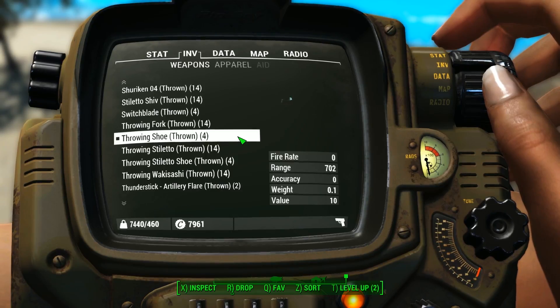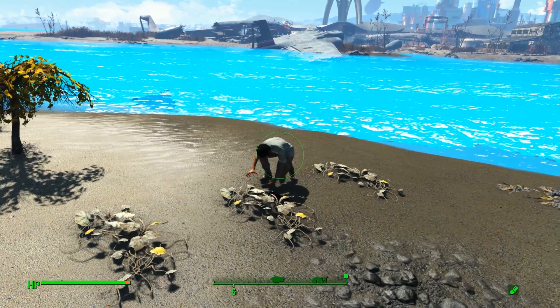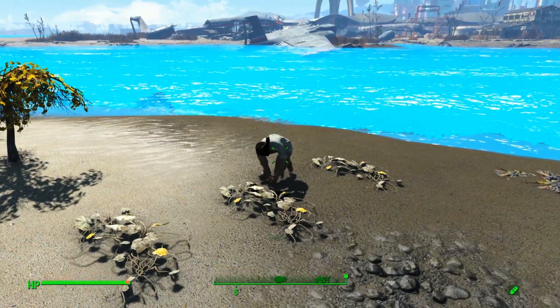This weapon right here — if you want to call it a weapon — is a shoe. Whenever you draw a weapon there will be some slow motion that makes it easier and cooler to use. But yeah, who uses a shoe as a weapon anyways, right guys?